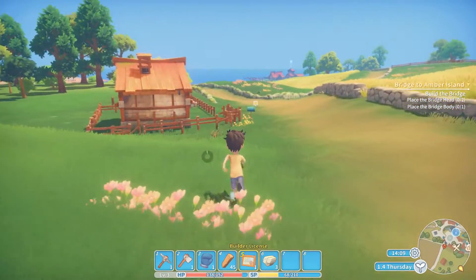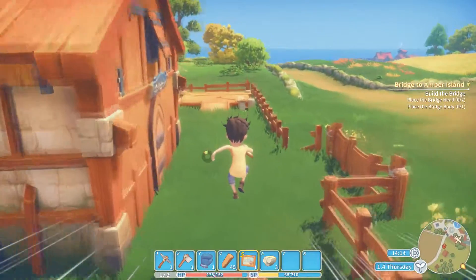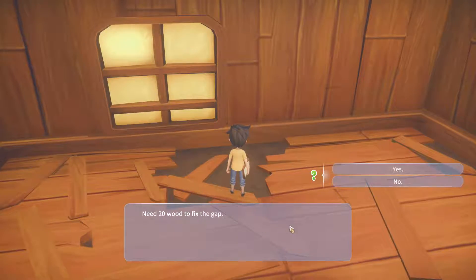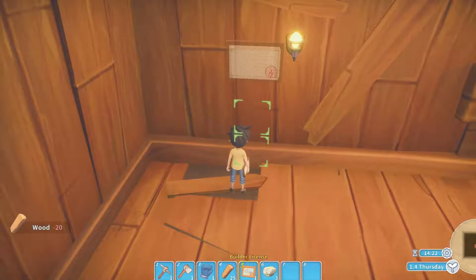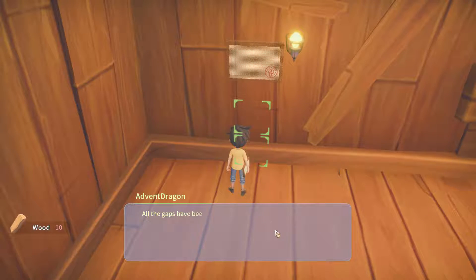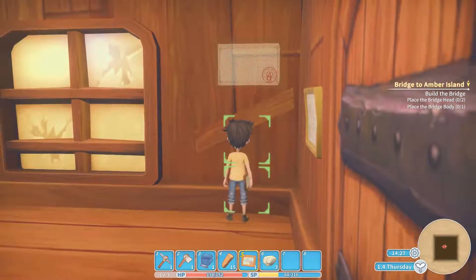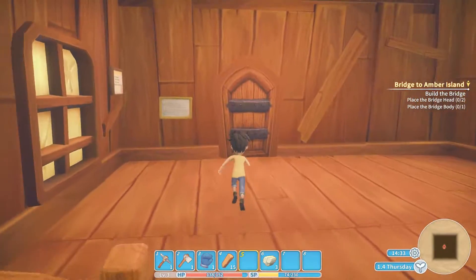We also need to put this plaque in the house because it increases max stamina — or maybe max health, something like that. I repair the floors too: I've got 45 wood, the first floor section takes 20 — yes! The second takes 10, so that's 30 used with 15 left. All the gaps have been fixed. We place the plaque — ta-da! We've got some stamina to burn, so let's go collect some more resources.